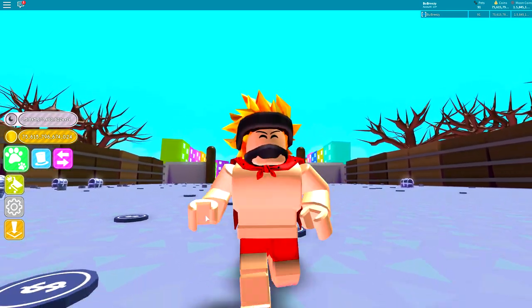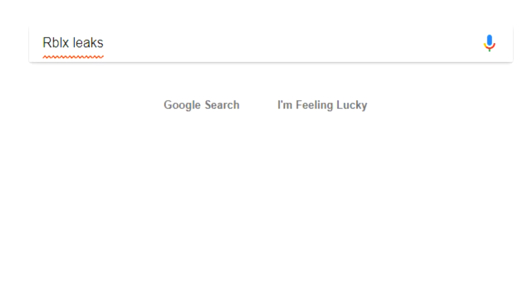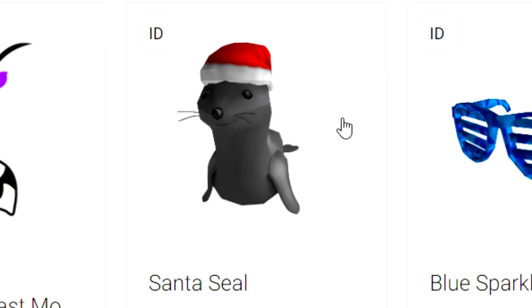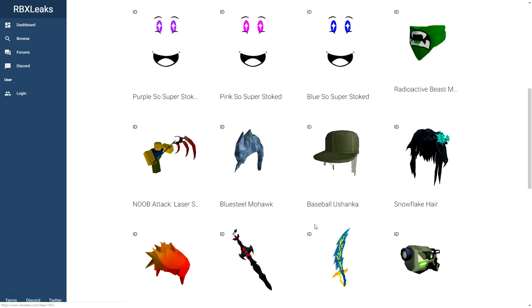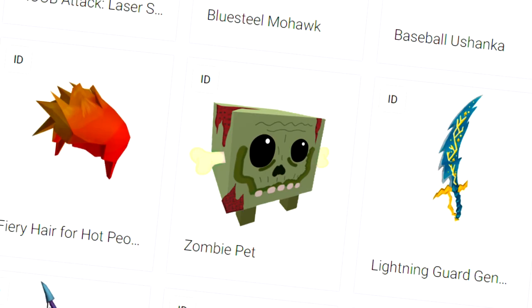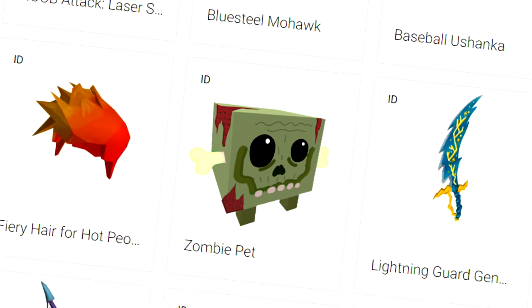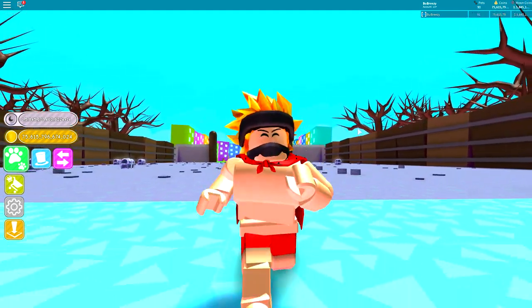And guys, before you jump to any conclusions, what I did is I headed over to Roblox Leaks, and I was looking through for some cool Christmas stuff, like a Santa seal. Like, what kind of Dom Dom wouldn't want a Santa seal? Anyway, I'm scrolling through all of the cool stuff, and then out of nowhere, I see this zombie pet. And immediately, the first thing that comes to my mind is, what the heck is that? And it got me thinking. Is that what is in update 14?